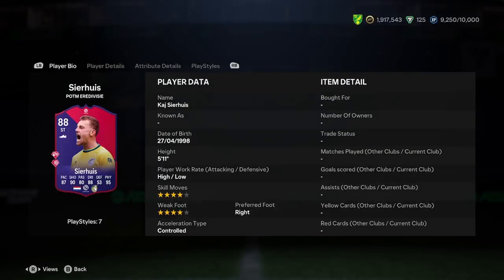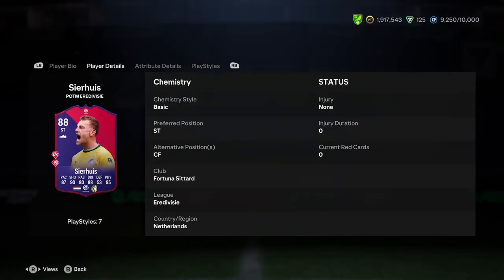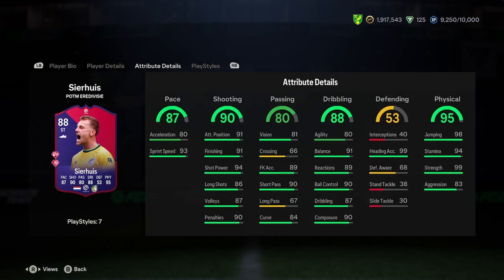He's going to play striker and I don't think I want to play him anywhere else. Judging off the start, he's got good links with the Netherlands area of players. But obviously Fortuna isn't a great team in terms of chemistry links.